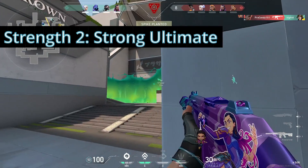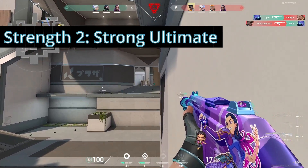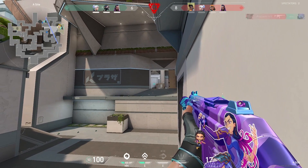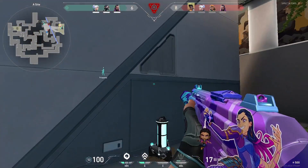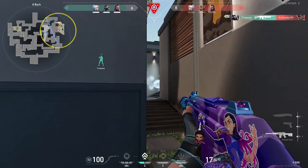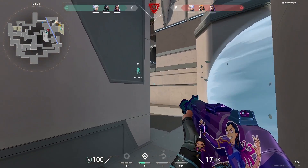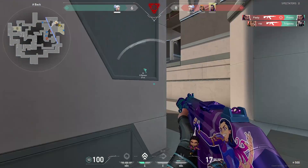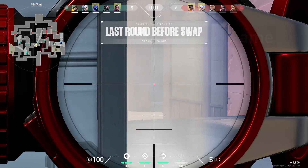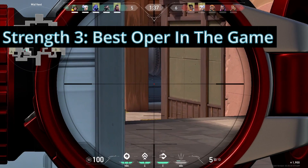On top of her mobility, Jett's second strength is her ultimate. It's really strong when combined with her mobility because she has perfect accuracy while moving and in the air, making it really hard for enemies to hit you. Another reason the ultimate is so strong is that it gives you a strong weapon for save rounds, allowing Jett to pretty much always have good eco. When playing as Jett it almost feels like you never have to save, because when your team does save you can just pull out your knives and carry the round.